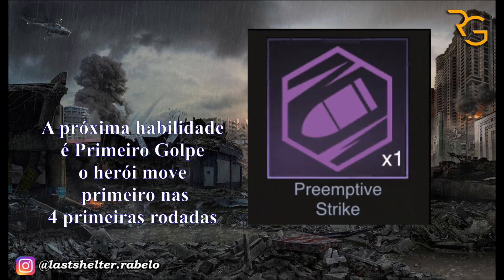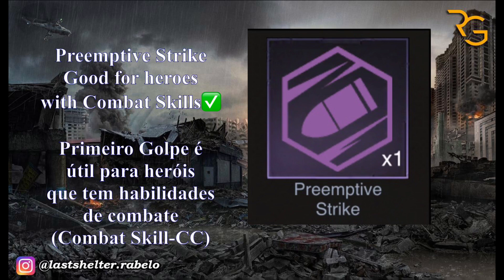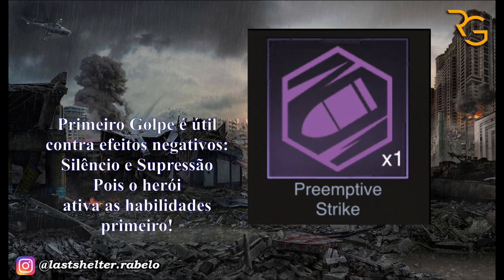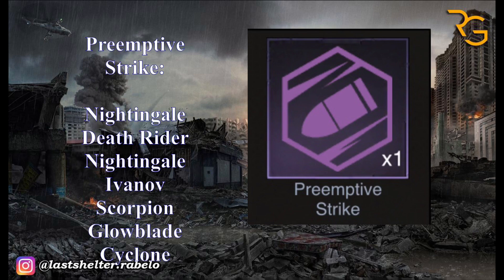The next Flex ability is Perimeter Strike. The heroes squad moves first in the first 4 rounds. Perimeter Strike is very useful for heroes those have combat skills — it's good for damage dealers like Death Rider, Glowblade, and Ivanov. It's also very useful against negative effects like silence and suppression, so your hero will move first and cast all skills first. That's why Perimeter Strike is also good for Nightingale and Scorpion.